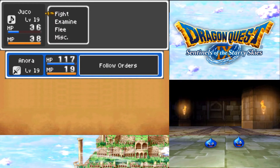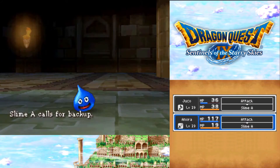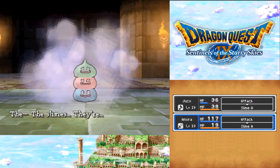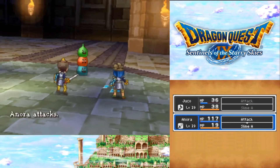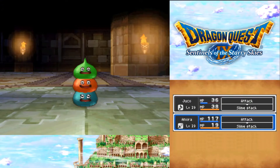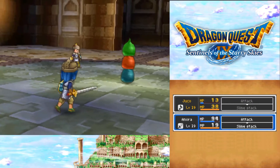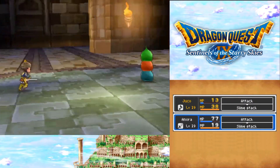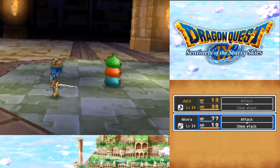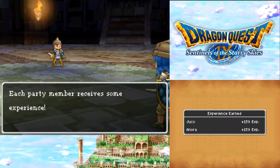Some slimes drawn near. Just attack the slimes. Slime A calls for backup, C shows up. The slimes jump on another's back to form a stack of slimes - a slime stack, if you will. Just hit them harder. It's raining splats and blobs - I need to do something about Juco's health. 17 damage, attack, and attack again - nice. Slime stack is defeated. Each party member receives some experience. The party obtains 137 gold coins.